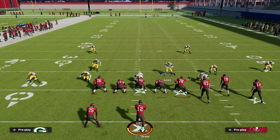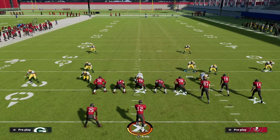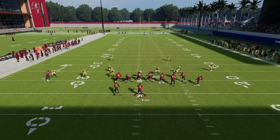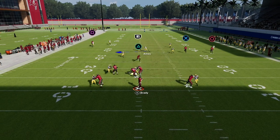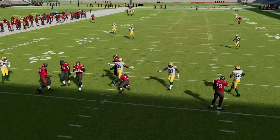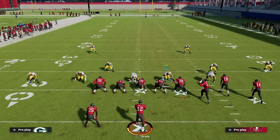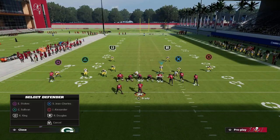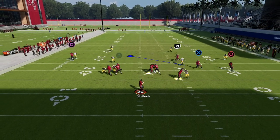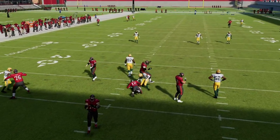One thing you can do is spread the linebackers — you'll see it just moves them both out. When you go to contain you're going to have a wider contain angle. This is also really good for quarterback containment purposes. If you spread your line and your linebackers, the angles are so wide that it's harder to escape out of the pocket because of these blitzes.